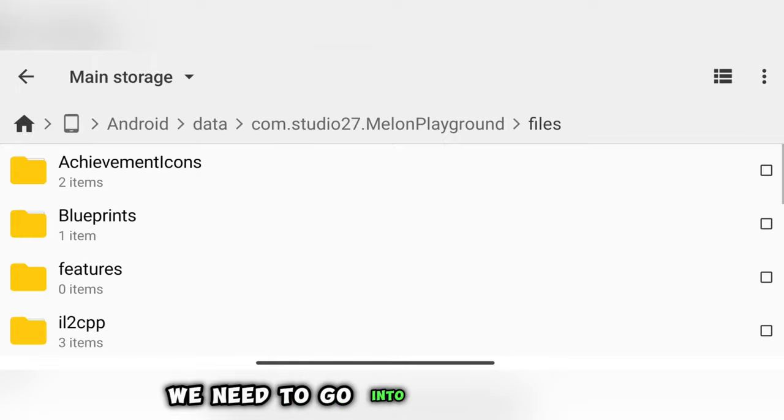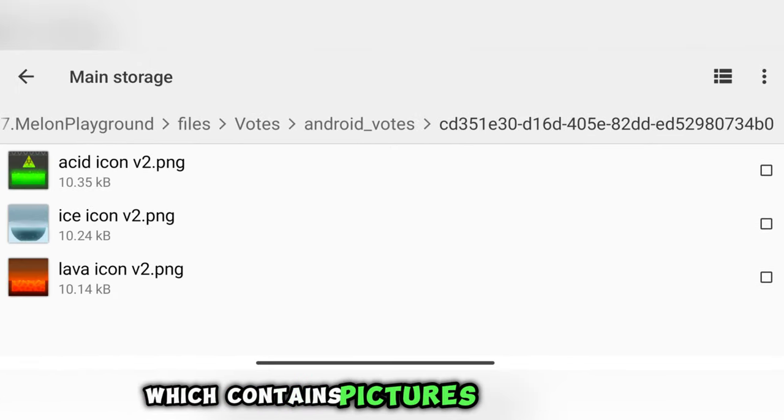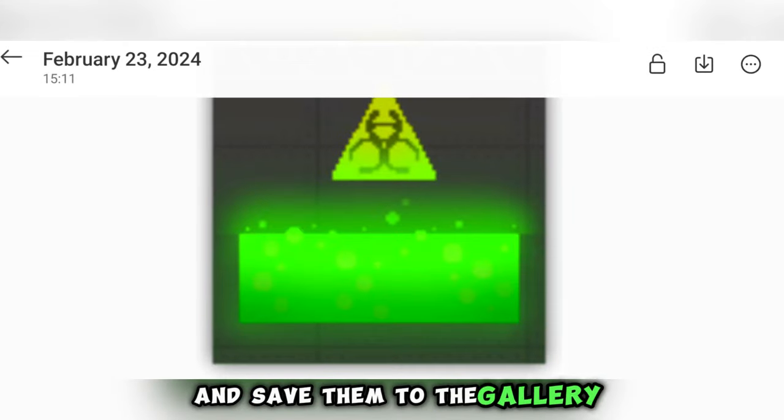For this method, we need to go into the game files and find the folder with the voting, which contains pictures of new maps. Download them — I do this using the view photos function and save them to the gallery.